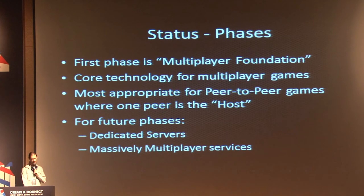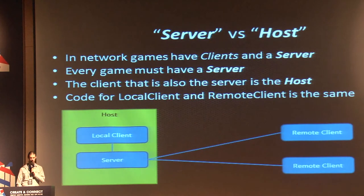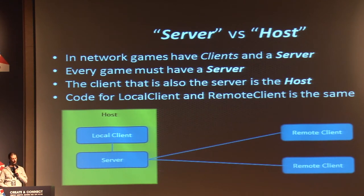Network games have a server and clients connected to that server. In some peer-to-peer games where there's no dedicated server, one of the clients acts as the server — we call that client the host. This diagram shows a host which is both the client and the server, and then remote clients which are just clients. Inside the host we have the local client, in the same process as the server. One of the goals is to make it easy for your code to work in both of these places without having to rewrite it.